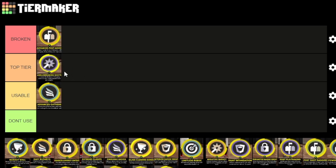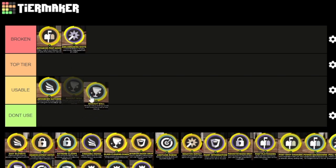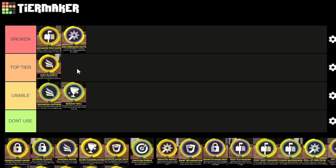Ankle breaking shots helps you make spin jumpers, hop jumpers, takes people's ankles, and I think you can do moving step-backs and take people's ankles with that too. With the totality of everything it does, I'd say it's overpowered. Box out wall I'd say is usable — I can see people using it but I personally wouldn't.